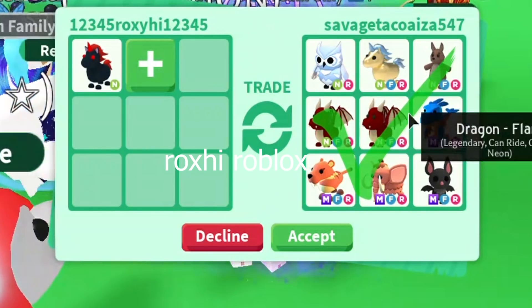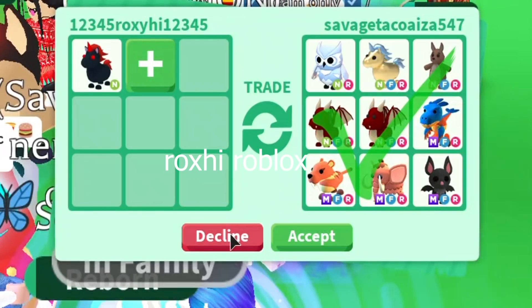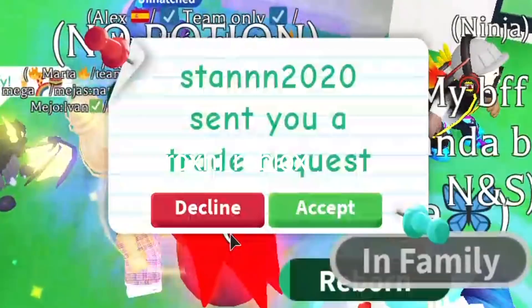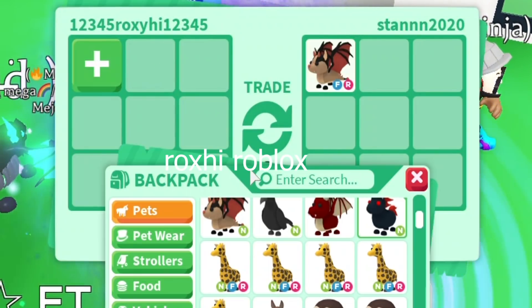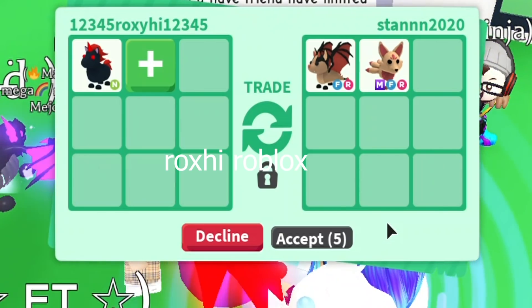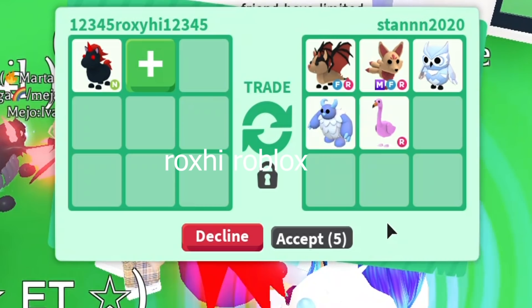I'm really sorry, I think I might decline this — it's a pretty good offer, really good. I love snow owls personally, but I just really want to check out some more offers since we just started anyway. Next up: fly ride back dragon, mega neon fly ride kitsune, snow owl, yeti ride, flamingo, and a Skelly Rex.